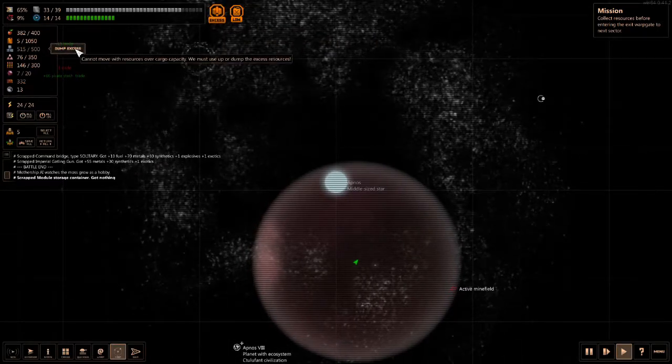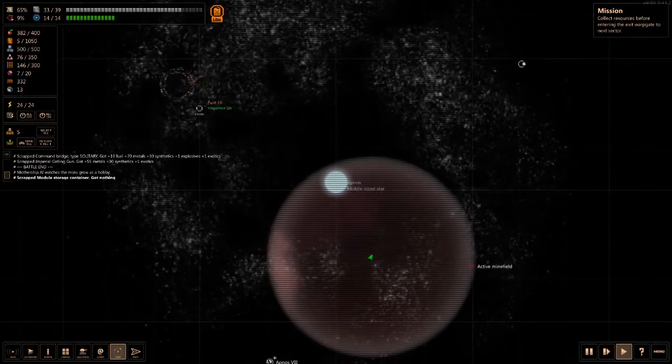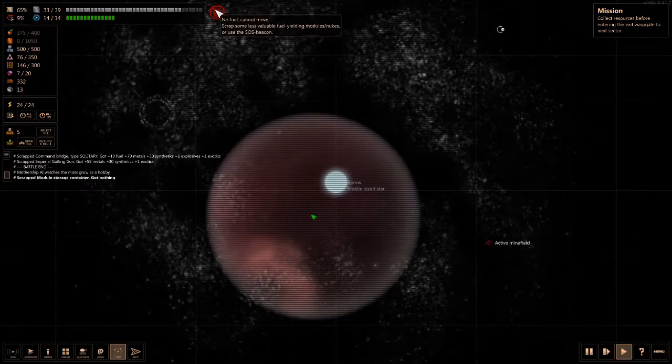I have excess metal so we're going to dump excess. We have five fuel left. I don't know what to do. I'll fly it over here. Okay, we are out of fuel. Now what?